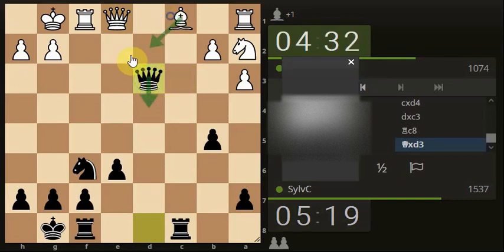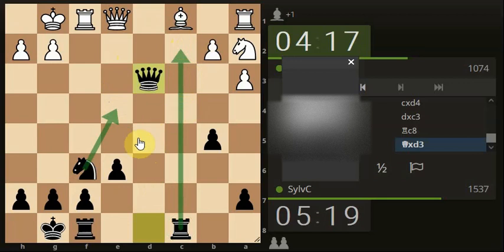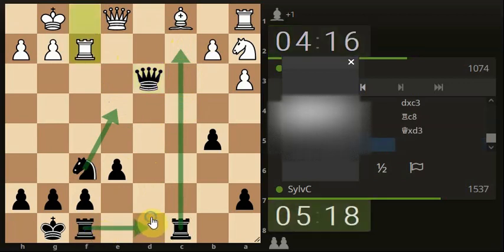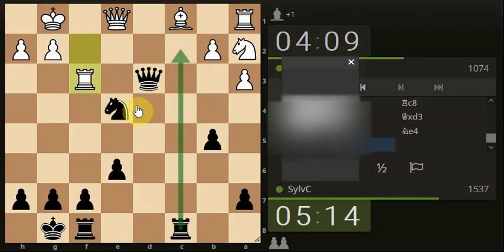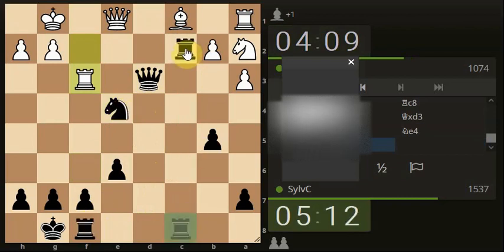They know we're coming here so this bishop is ready to come here to defend. Maybe swinging the knight up, maybe getting the rook up here. He's blocking stuff off so let's go here attacking the rook and get the rook up like we said. I feel like I'm going to get my pieces trapped — is there something else before I actually do that?